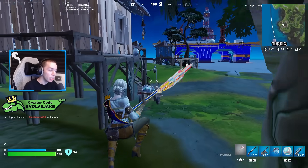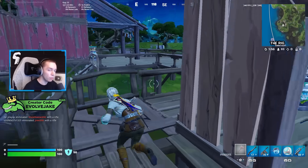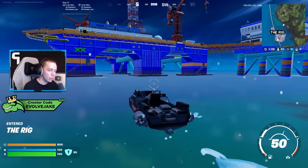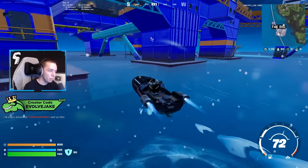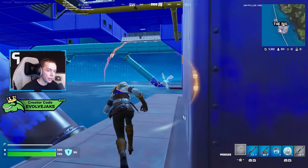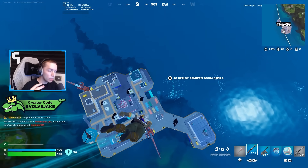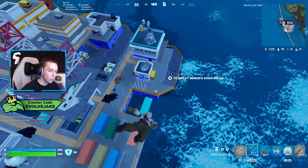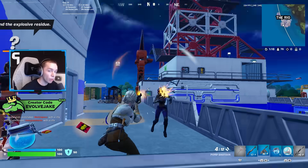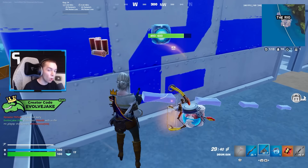You can get max shield here incredibly fast, and any additional shield you get from looting you won't have to use, which is great. If you've been playing this season, you know that shield is a struggle, so being able to quickly get full shield off the barrels makes those seven chests a lot more appealing. Another thing that makes this spot quite good is that it's only a little bit of loot, so you can loot it really fast. There is a motorboat on the dock you can take to the Rig, and there's a rift near the vault at the Rig.